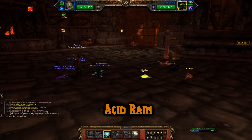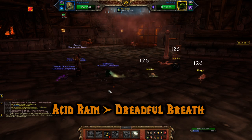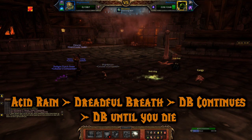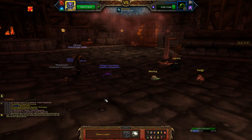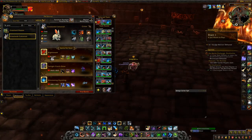Starting off the fight, you use Acid Rain, which will buff your damage of Dreadful Breath. Then you want to use Dreadful Breath — this ability will continue and you just want to keep using it until your Blight Breath dies. The back pets may have a sliver of health left, so bring in your other pet to finish it off. I use my Twilight Clutch Sister's Twilight Meteorite to kill the whole team.